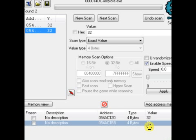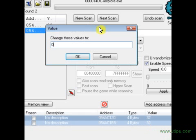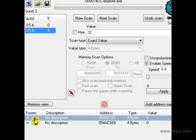Otherwise, just do what I'm doing here: select both of them, change the value to 0, and freeze both of them.